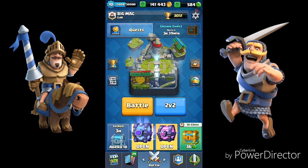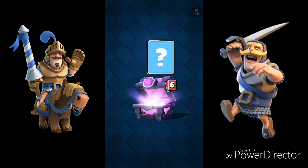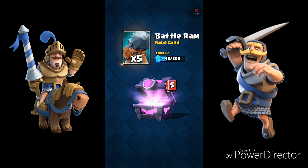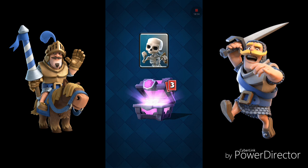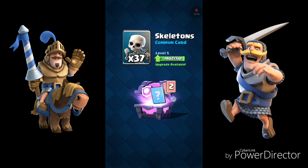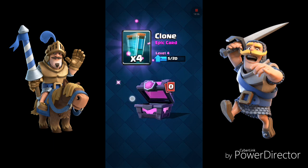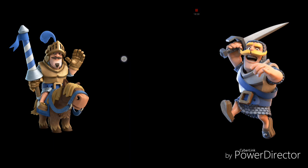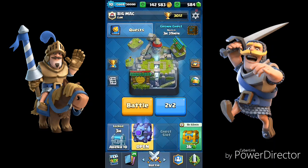So now we will open the magical chest. Coins, the royal giant, alright, battle ram, mega minion — I don't use that as well — skeletons, archers. Alright, it will be epic. So what do we get? Clone again. Alright, again clone. And we saved the super magical for the end, so let's do this.